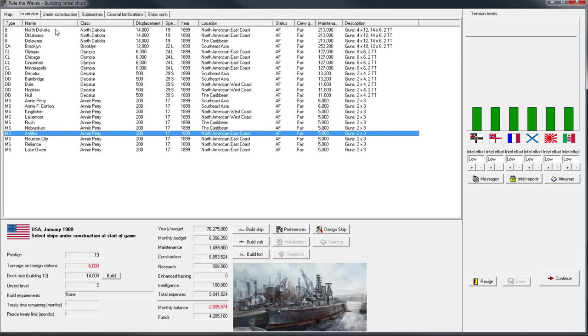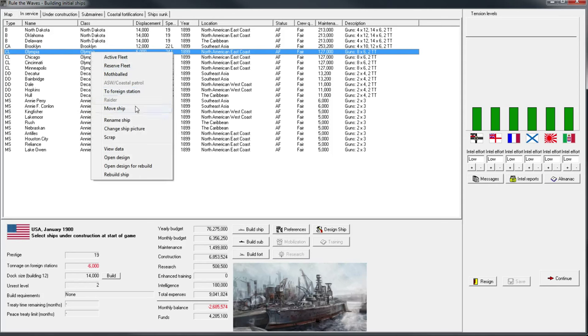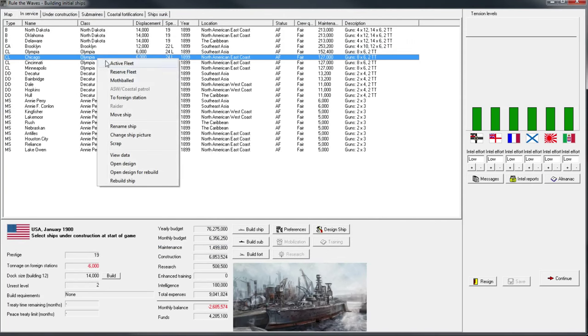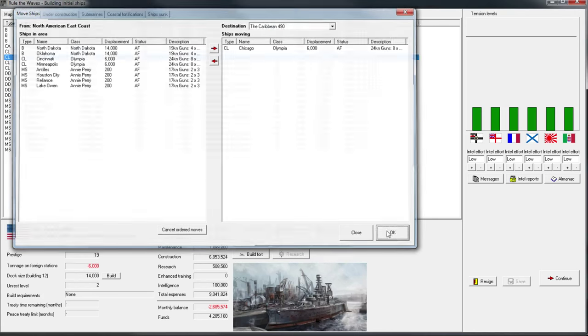My battleships will probably stay on the East Coast, which is probably where I'll leave my battle fleet for the time being. We might want to put at least one light cruiser in Southeast Asia and another in the Caribbean, because I'm going to be using my light cruisers for convoy raiding if we get into a fight early on. So we're all set up — I'm happy with this setup. Let's go ahead and hit continue.